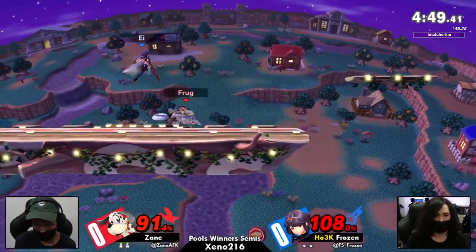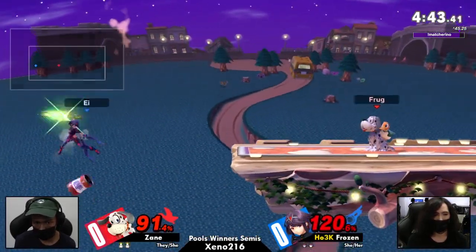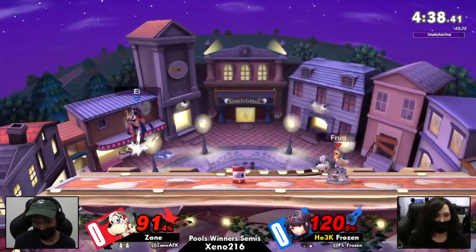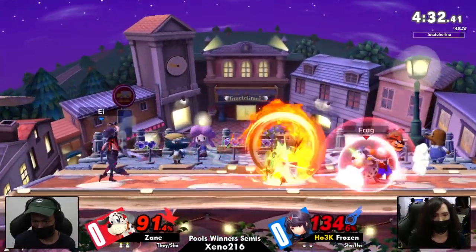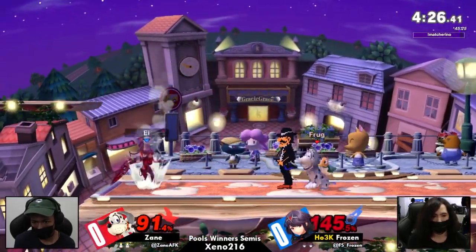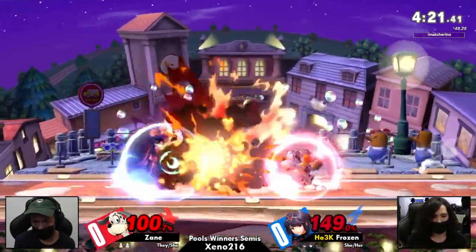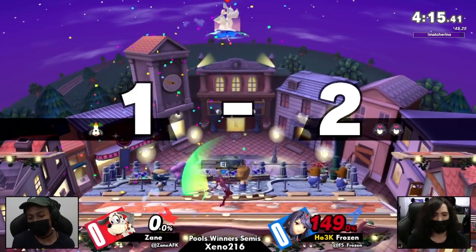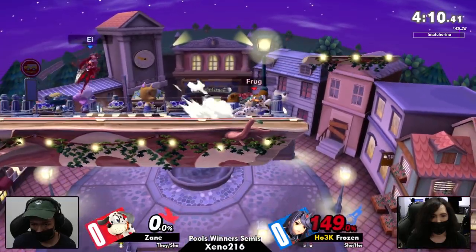Zayn already has Frozen in the corner once more. That hitbox was really far behind the Clay Pigeon — excellent recognition right there by Zayn. Nice neutral B utilization — Zayn is really a master of using that move to cover as much stage as possible. Frozen is struggling to get out of the corner. Duck Hunt does not have the hitboxes to compete with a character like Pyramithra, but that down air is going to be enough to convert into that up air and take a stock.